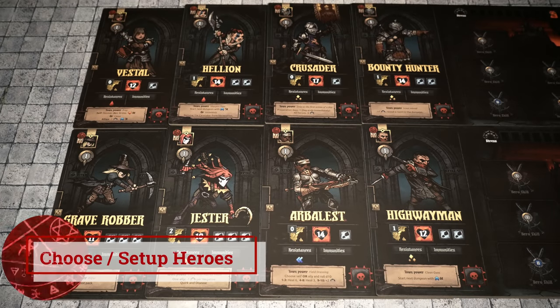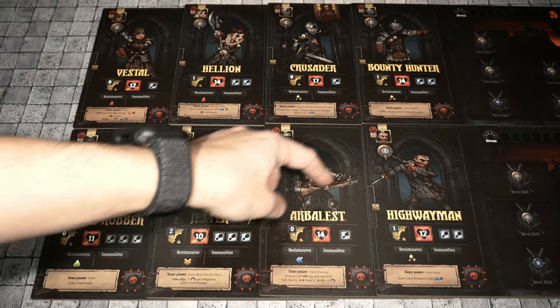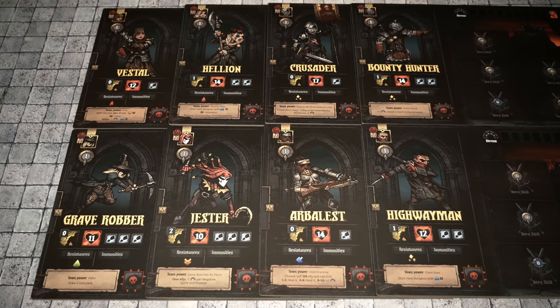The next major step of setup is to choose four heroes from the available options to make up your party. As I'm playing solo, I'll be selecting all four of them. For this particular prototype, the following eight are available. I'm going to choose the entire bottom row: the Grave Robber, Jester, Arbalest, and Highwayman.